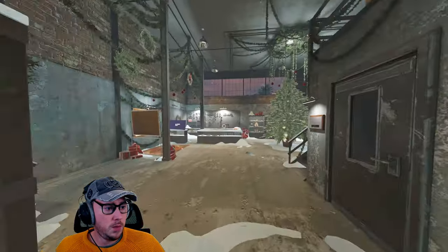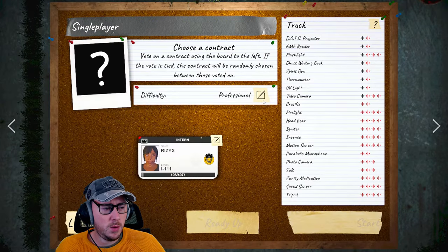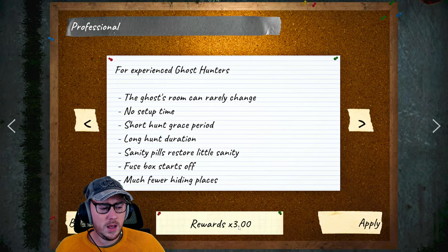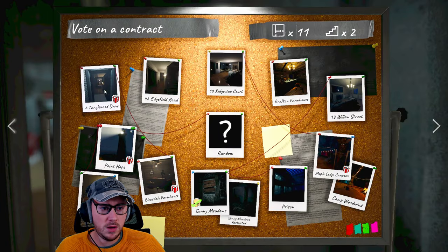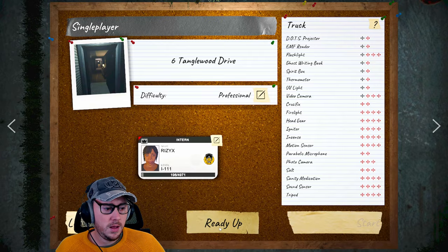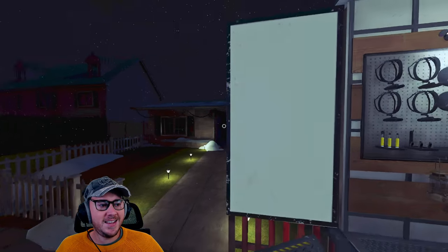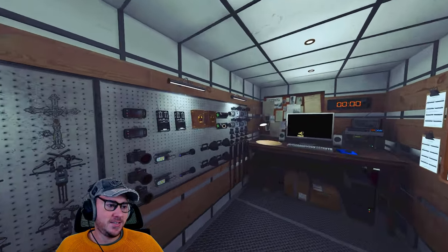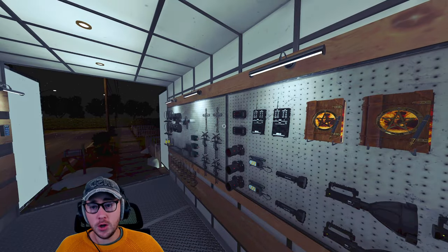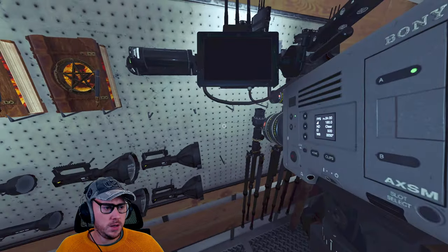We're going to do it on Professional difficulty — the multiplier gives us three points for Professional mode. The first game is going to be Tanglewood, my favorite. Ready up and I'll see you in there. Wow, look at the blue tint to everything — that looks crazy. Just so you know, that wasn't me in editing, that's actually in the game.